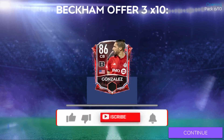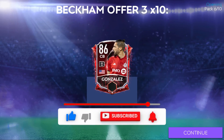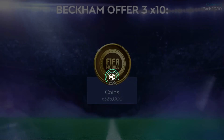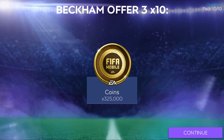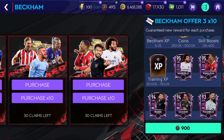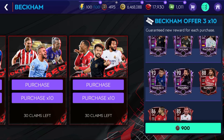Again a player, but 86-rated from Toronto. Then 250 grand — great. And the last one, 325 grand. That was all. It's great that we got Pizarro, but I wanted Marcelo, Wijnaldum, or better players.